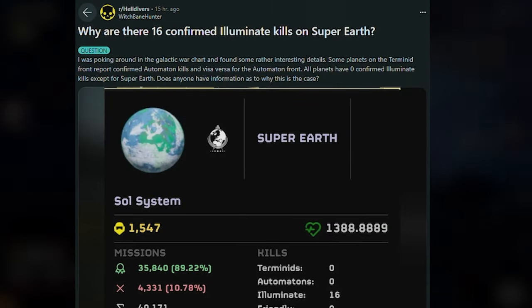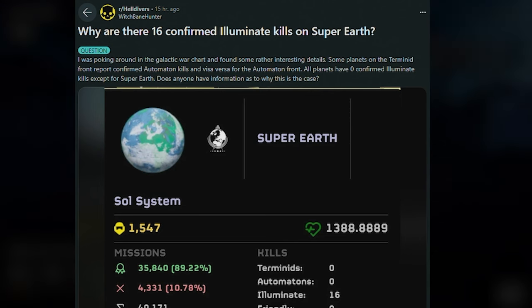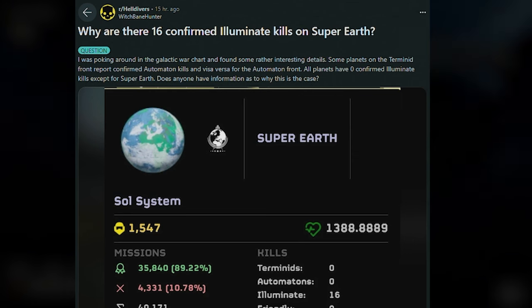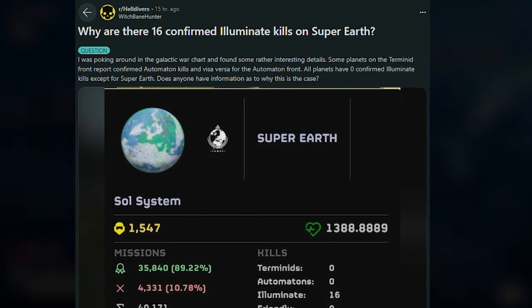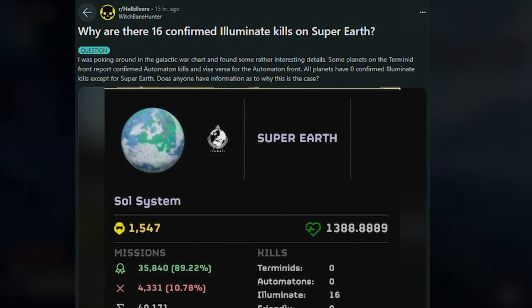According to one of the websites which track kills and stuff, it looks like we have 16 confirmed Illuminate kills on Super Earth. Someone was poking around in the Galactic War chart and found some interesting details — some planets on the Terminid Front report confirmed Automaton kills and vice versa. All planets have zero confirmed Illuminate kills except for Super Earth. Does anyone have information as to why this is the case?